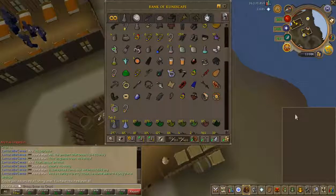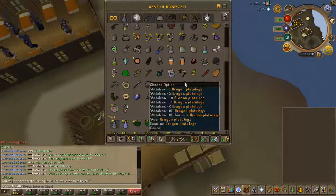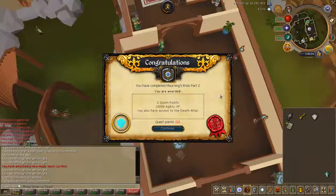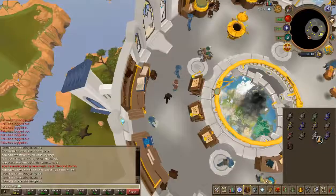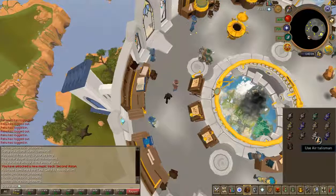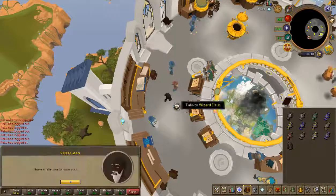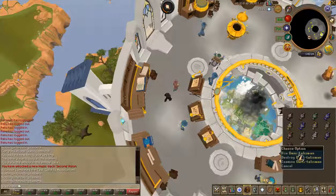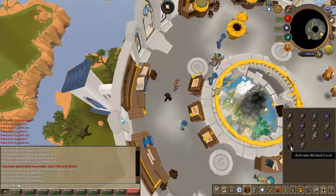And on a Steel Dragon Slayer task, I managed to get myself Dragon Plate Legs. Morning's End Part 1, and that's Morning's End Part 2 complete. Now that I have the Death Talisman to complete my Talisman set, I can show all of them for a nice amount of Runecrafting XP and obtain the Omni Talisman to put in my Wicked Hood.